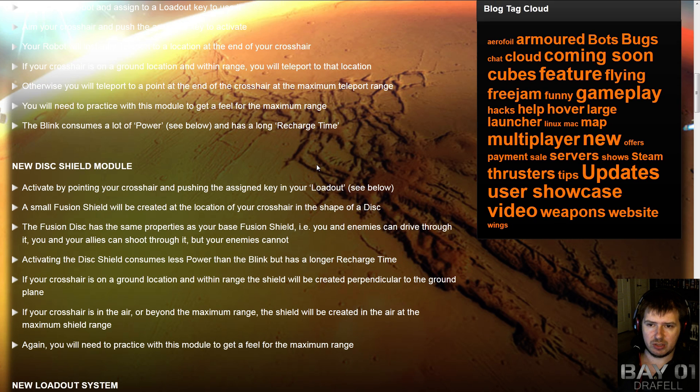The next one is the Disk Shield Module. This is a deployable shield that stays up, similar to the Fusion Shield around the base at the beginning of the game in battle mode. It allows you to deploy a small version of that — only a small disk area. It is created at the location of your crosshair, and the shape is a disk. It works similarly to Blink: if you point it into the air, the shield will be made at the maximum range of the shield module. I'm expecting that to be probably about four or five robot lengths, so you can have it deployed a fair distance away and use it to provide some cover against air or something like that.